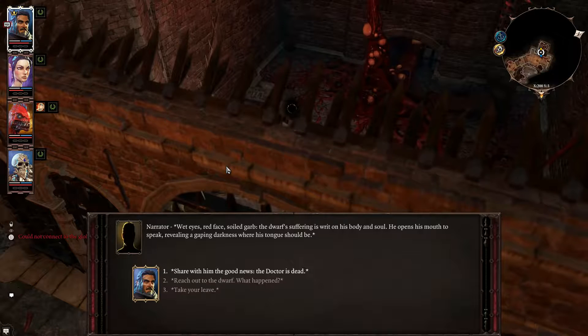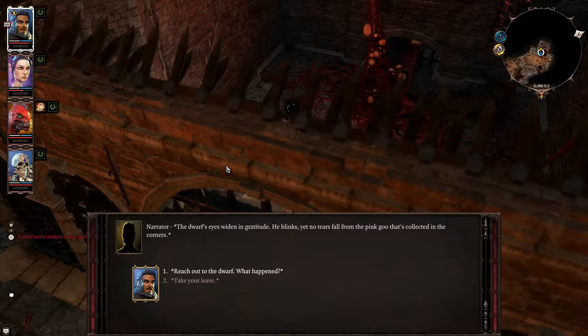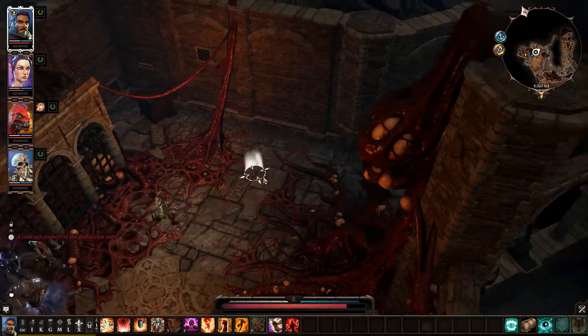Wet eyes, red face, soiled garb — the dwarf's suffering is writ on his body and soul. He opens his mouth revealing a gaping darkness where his tongue should be. Good news: the doctor's dead. The dwarf's eyes widen in gratitude. He blinks, yet no tears fall from the pink goo collected in the corners. His lips part, drool trickles, but he speaks no words — struck dumb by the look of things. Poor guy.